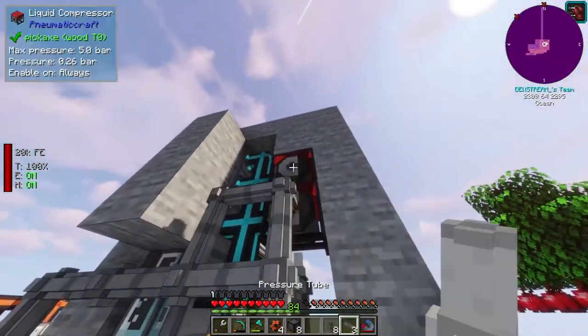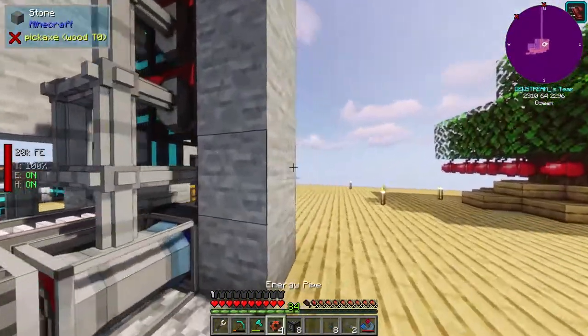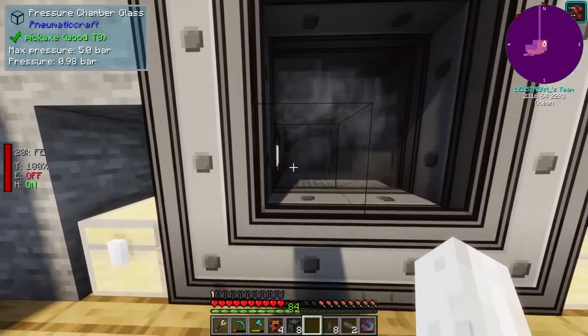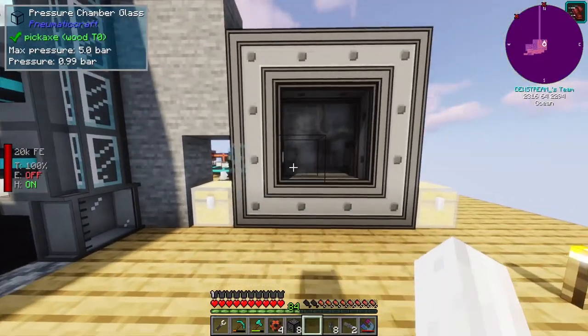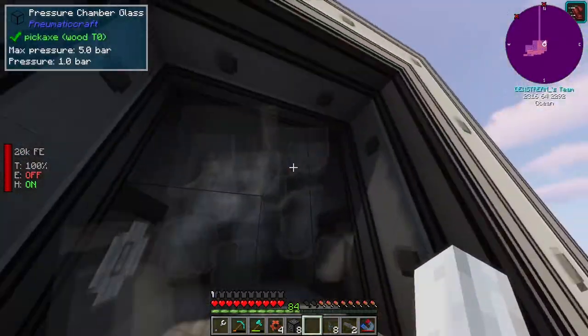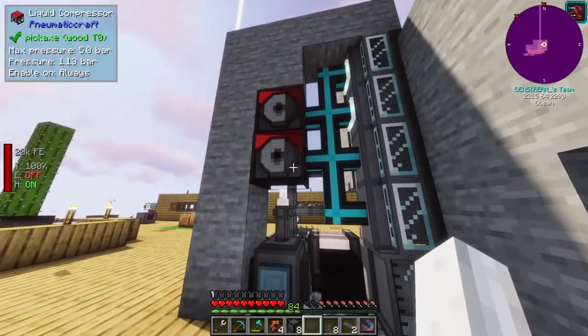We will add that to the output and that should work. Once this guy empties of all of the lava that he has, which I don't know how to empty otherwise - I picked him up and everything. Let me make sure he's hooked up as well. There we go. I think we'll wrap it up here. I'm pretty happy - all we're doing now is just waiting for this guy to pressure up, but I guess we'll do that next episode. We'll see the full thing in motion.